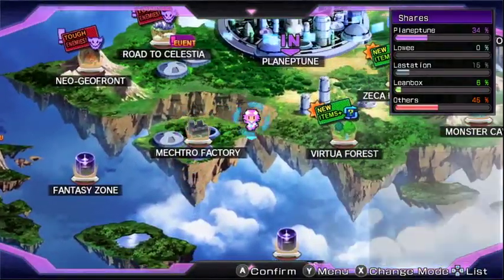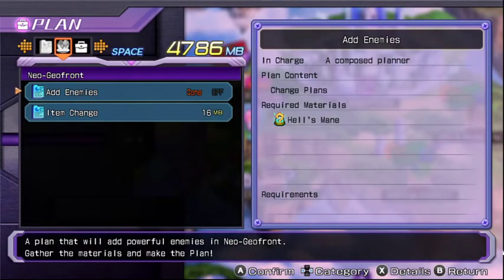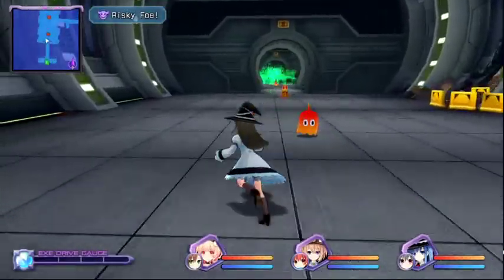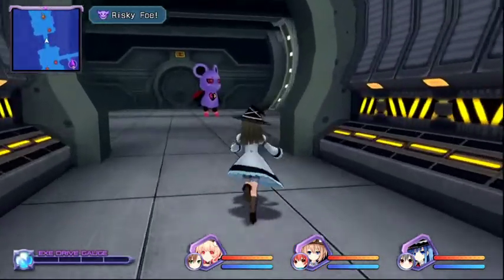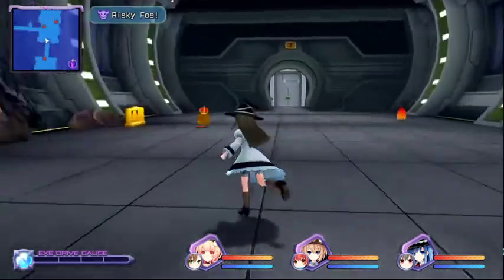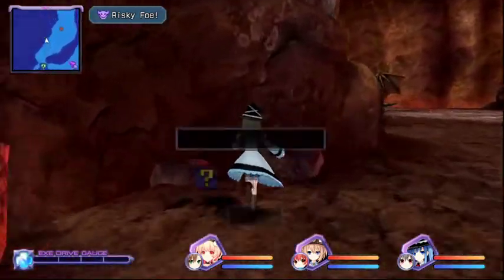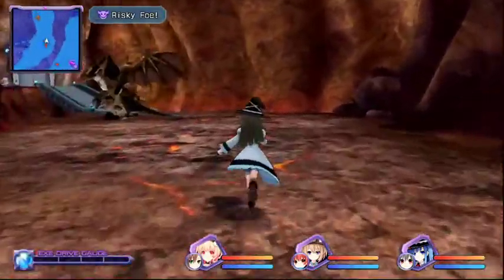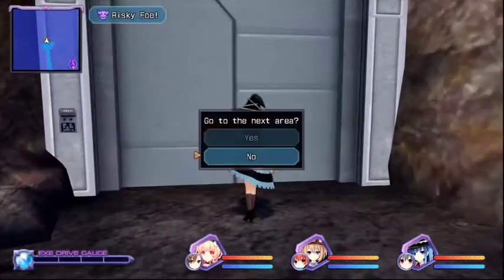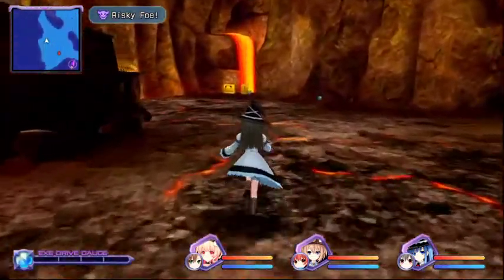The easier alternative is in Neo Geofront. Same thing — you're going to want Add Enemies on, and after you've done that there will be little purple Pikachu-looking guys. With my current setup those give about 300k XP, so that's about 40% of what the Road to Celestia method gives. The dragons there aren't really worth fighting — they give something like 120k XP per kill but the purple Pikachu guys are much easier.